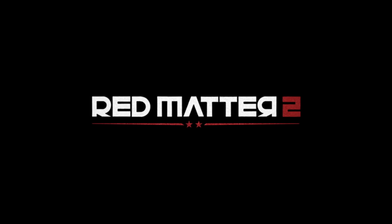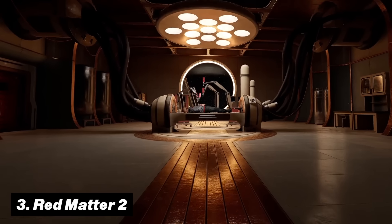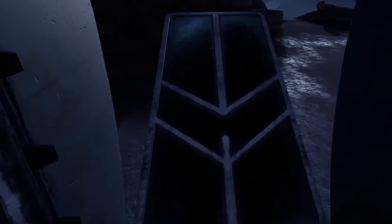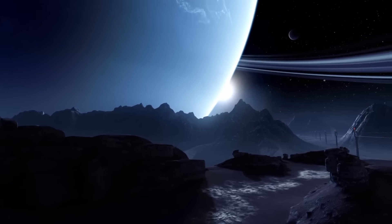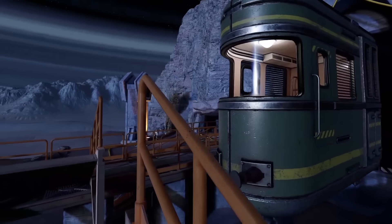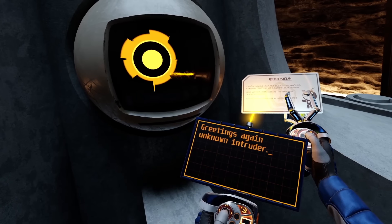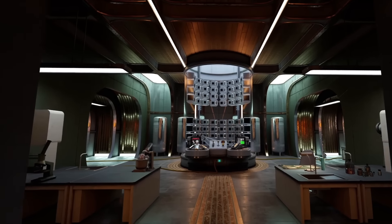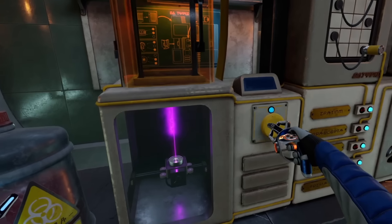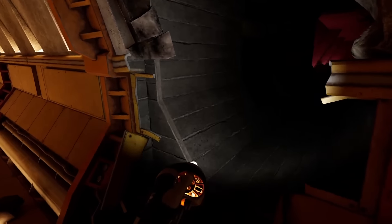Number three is Red Matter 2. While some games look absolutely amazing in VR, Red Matter 2 took this to a whole other level. With its gorgeous environments and jaw-dropping visuals, it is a sci-fi adventure that really pushes the boundaries of what your VR headset is capable of. The gameplay is fairly slow, focused on environmental puzzles and occasional combat, and you might sometimes find yourself stuck with not always intuitive solutions. But where it gets some minus points in gameplay, it definitely makes up for it in the visual department.